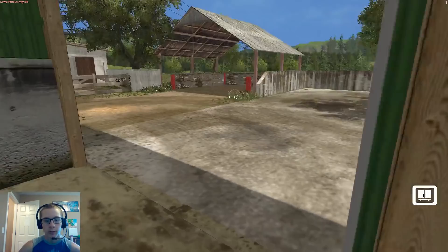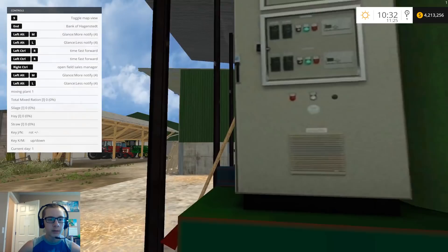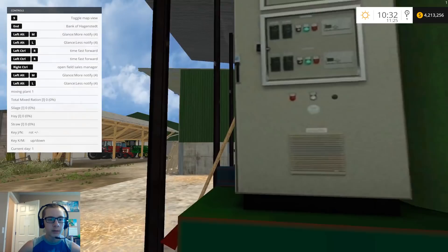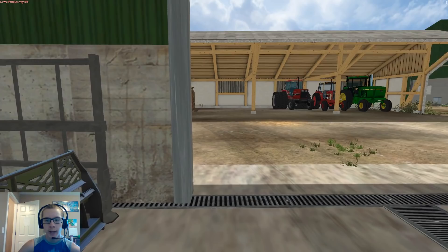We just have this mixing station on here, so I decided I'll use this rather than a mixing wagon — I very rarely use this thing even when a map has it, but decided I would. In here we've got some pallet forks, the dual rack for the 5488, some bale spears, a bucket, and then the JCB Power Boom 260 skid steer.